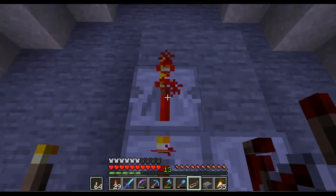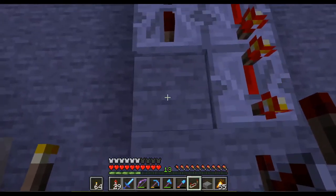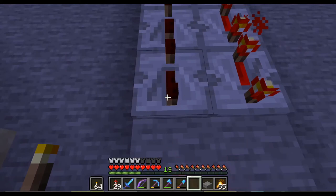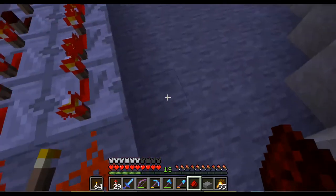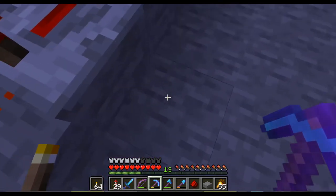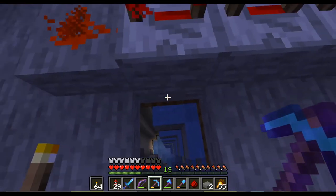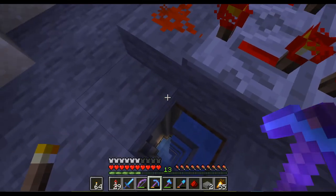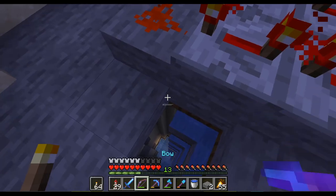Like this and like this, and then the redstone dust over here. The trapdoor stays on top. Now let's get down there.